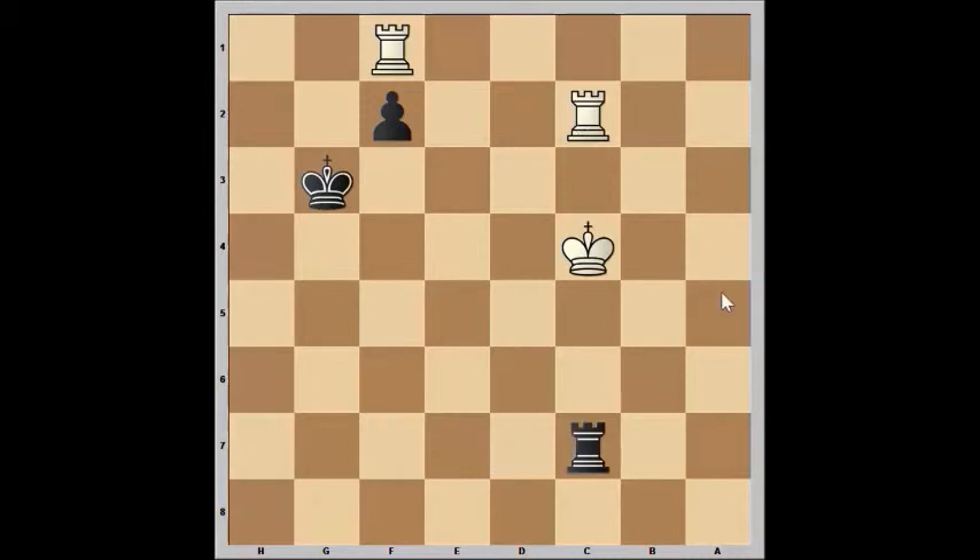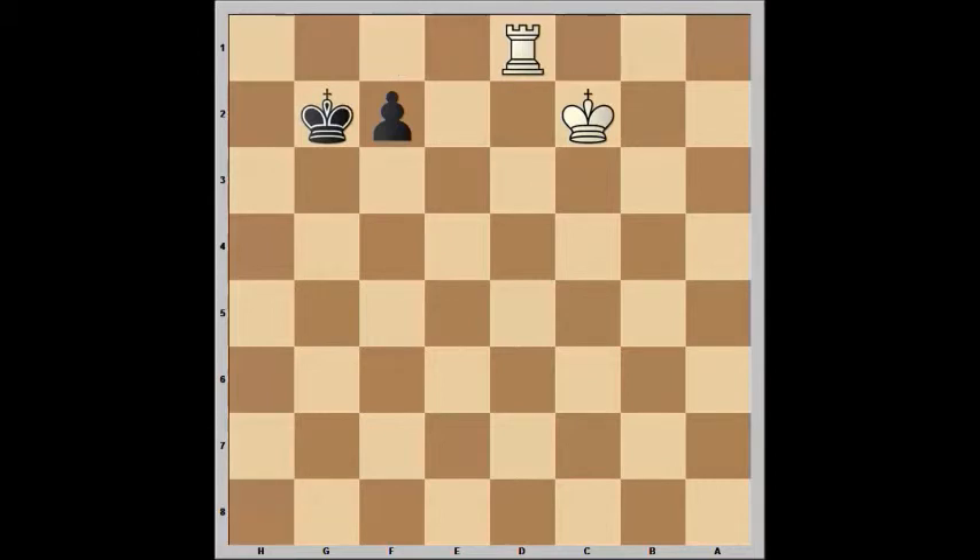I played rook to c7, skewering the king to the rook. This doesn't win the rook, but it does force the exchange. Now my king can move to attack the remaining rook. If the rook moves away to safety, then I can promote my pawn, and after the exchange, we're left with just two kings. What actually happened in the game was the rook just captured my pawn, and I captured the rook, and the game was drawn because of insufficient material.